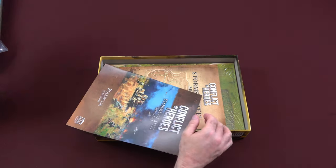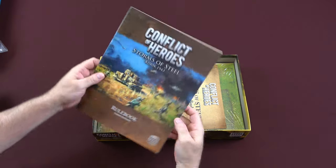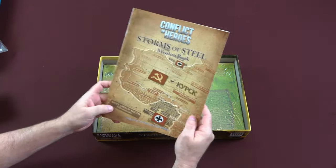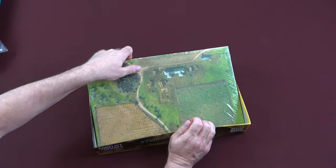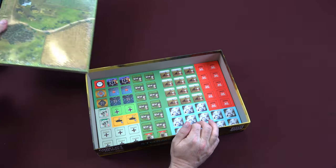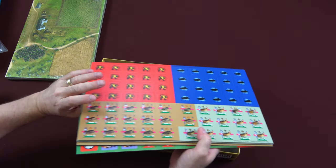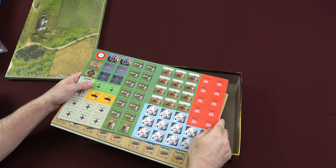A flyer for Academy's catalog of games. A couple of player aid cards. Our rule book. The mission book. Our map boards, which are all mounted. And our counter sheets. So let's set up some of the map boards and take a closer look at the game.